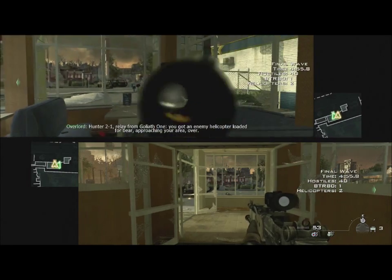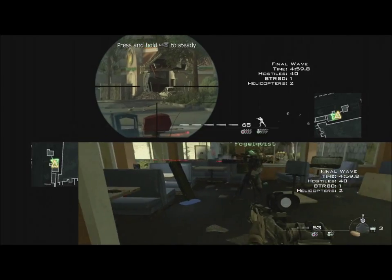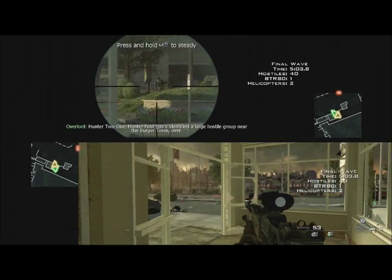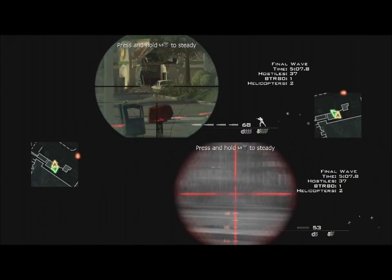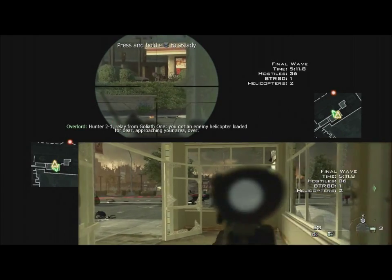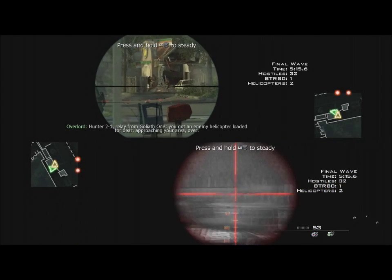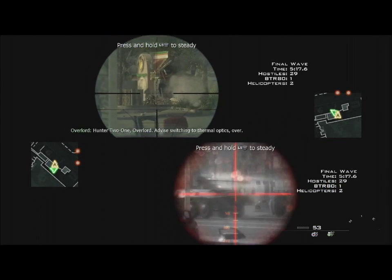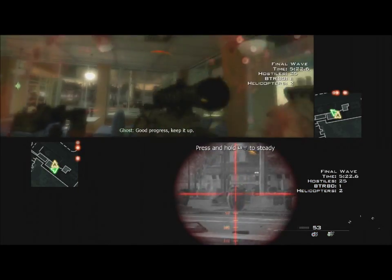Hunter 2-1, relay from Goliath-1, you've got an enemy helicopter loaded for bear approaching your area, over. Hunter 2-1, Hunter 4 has identified a large hostile group near the murder town, over. Hunter 2-1, relay from Goliath-1, you've got an enemy helicopter loaded for bear approaching your area, over. Hunter 2-1, Overlord, advise switching to thermal optics, over. Good progress, pick it up.